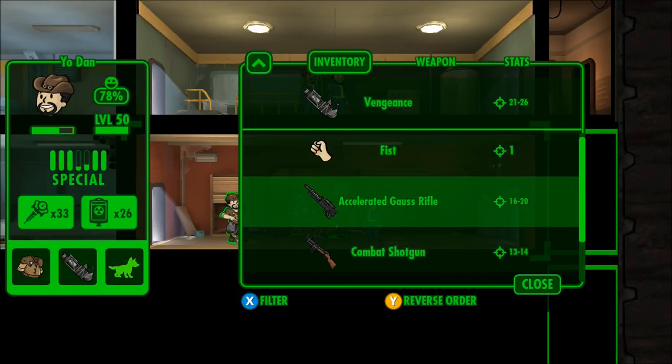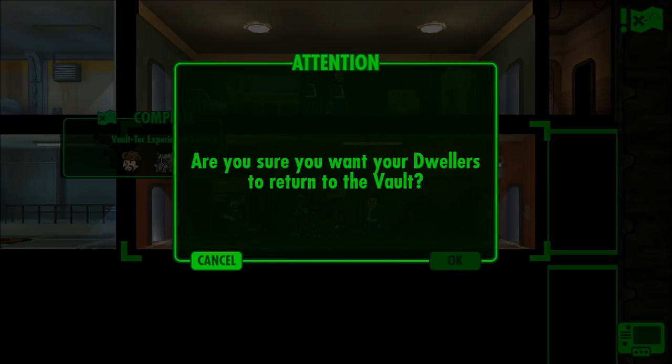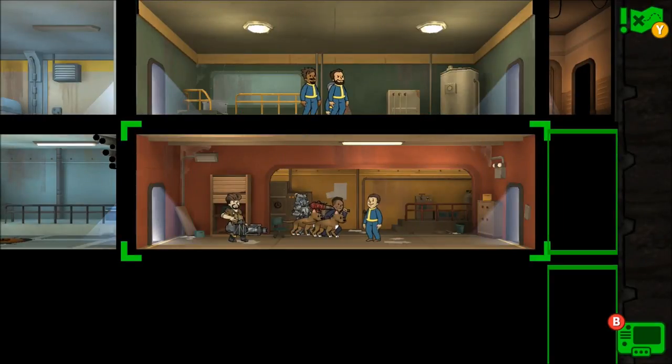Gary gave us a legendary rifle! He points to a stash of items as gifts. We'll take the weapon — an accelerated ghost rifle! You know what, I was going to kill the last guy but he gave us a legendary, so he gets a pass. If you guys want the accelerated ghost rifle or the parrot from today's episode, let me know in the comments. That's it for this episode — hope you guys enjoyed it. Please smash the like button, comment, subscribe, and I'll see you for more Fallout Shelter next time. Stay awesome!